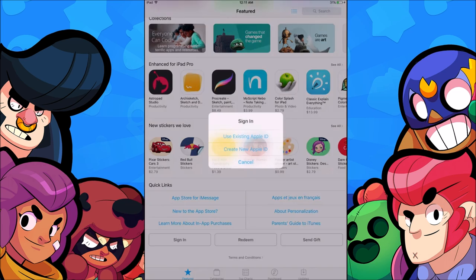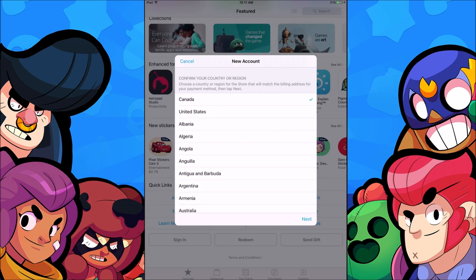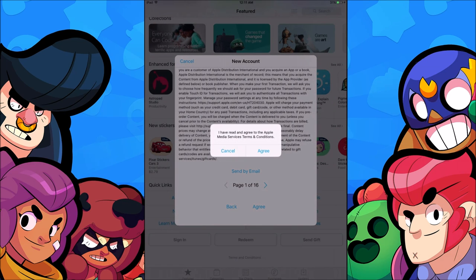Hit Sign In and create a new Apple ID. Select Canada — obviously if you're in the United States or anywhere else, select Canada, because that's where it's released. iOS in Canada only; Android users are going to have to wait a little bit.